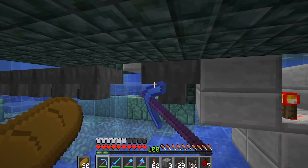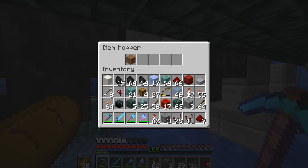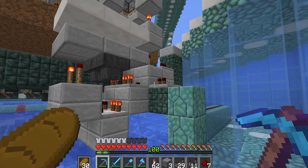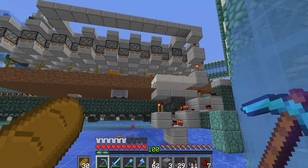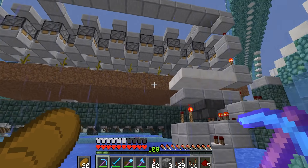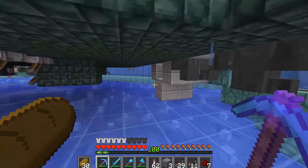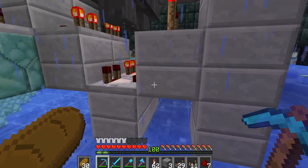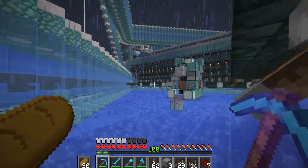Next up, the melon and pumpkin farms seem to have stopped harvesting again. That's another thing that's happened a bunch of times this season — I think it's something to do with me unloading the chunks. Is there another set of hoppers underneath here? Is it this one that's locked? It looks like it just needed a bit of a refresh.